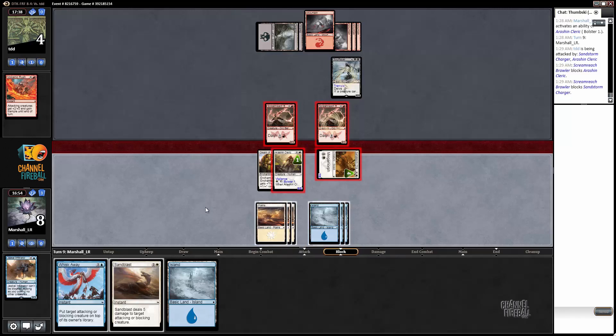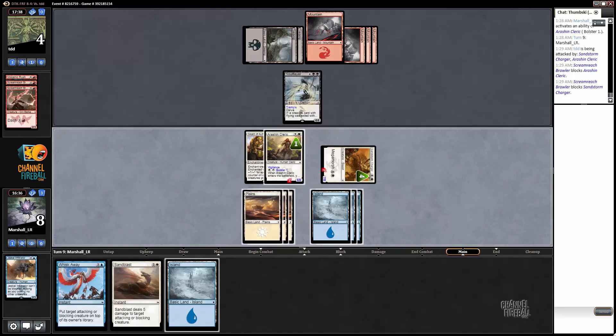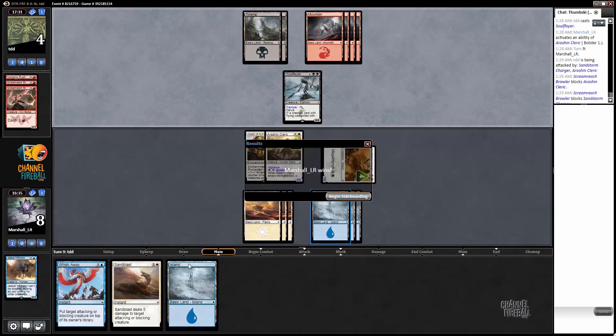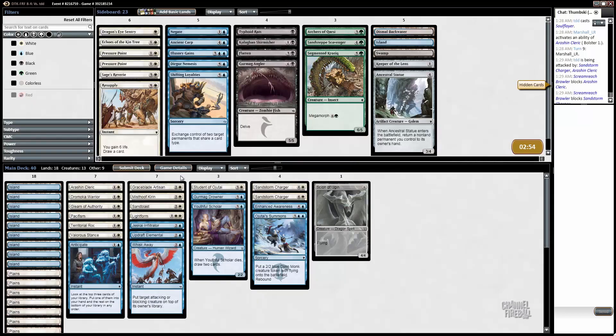If I Whisk Away it puts the Scream Reach Brawler back on top. I think it's actually better to do it this way — sure, our opponent gets one rip, but it's really hard to imagine a card that actually kills us. We can kill the Soul Flare or Whisk it Away — we have both options available and we're also going to have the Cleric back to block. Keeping one land in hand just in case we get mind rotted, to keep our Whisk Away available. All right, we did it — that was sweet!